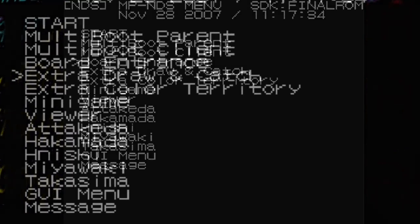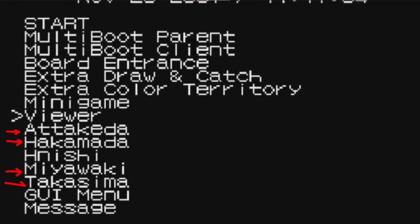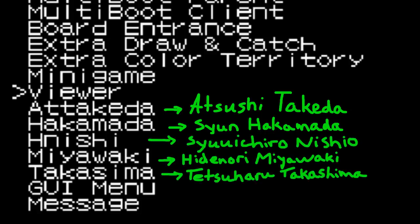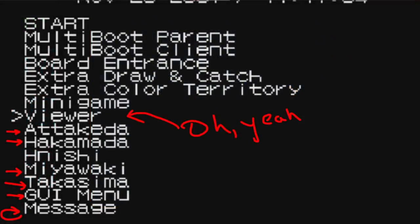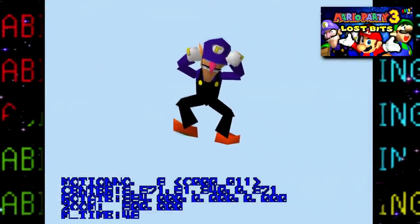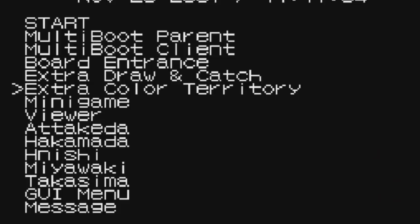Before the next selections, let's quickly go through the many options that aren't functional — they all simply crash the game when trying to access them, as whatever they contained was removed from this build. These include: Atakira, Hakamada, Miyawaki, Takasima, GUI Menu, and Message. The first few were likely named after respective developers. GUI Menu sounds like it was a place to test menus and interfaces, and Message was probably a text testing area. There's also 'Viewer,' which crashes too — but it sounds like it may have been a model viewer, similar to what we've seen in past Mario Party games.